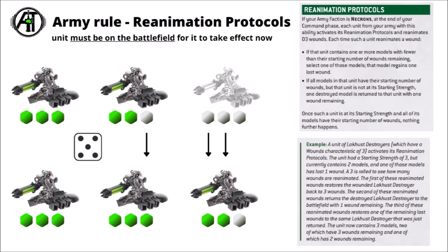First up let's start with Reanimation Protocols. This is almost entirely the same way that it was back in the index version of the rule, though the core rule has had one tweak and quite a lot of the supporting rules for it have been changed. As before, if when you get to the end of the command phase you have some Necron units that have taken damage, you get to roll a D3 and then add that many wounds back onto the unit. If they're just one wound models then it's nice and simple — that many stand up and get returned to the board.